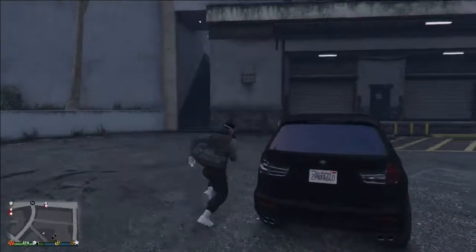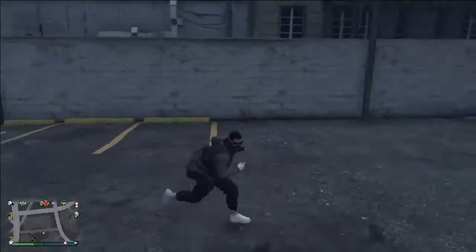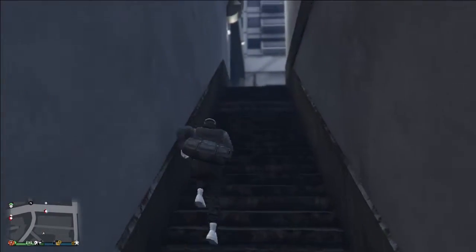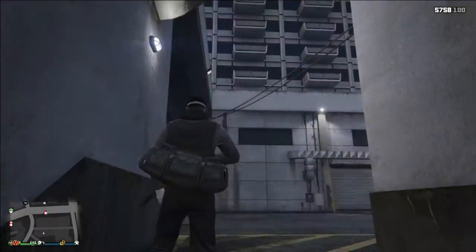Once you move the thing side to side, you sit there for a second. Once you sit there for a second, you should have the outfit. And once they make you leave and go idle, they'll give you the outfit.